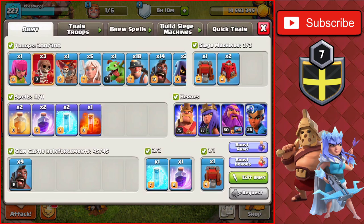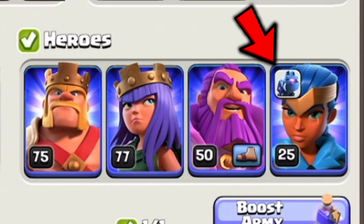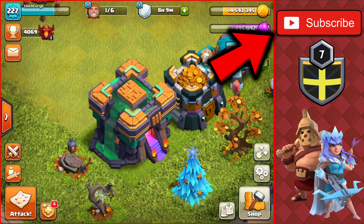We'll also have the lab coming available again in 13 hours, which is great. We're going to be doing some more farming attacks using the hybrid attack strategy — a very good strategy if you're farming up in the higher leagues like Champion or even Titan. We're going to be using our first pet in today's video as well, which is the Lassi. I paired it with the Royal Champ because it's probably the best pair for the Lassi.